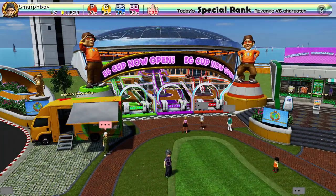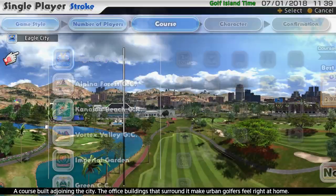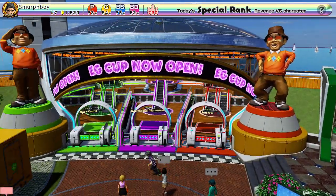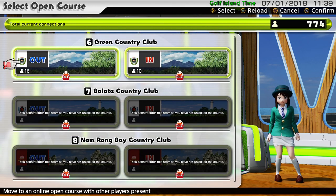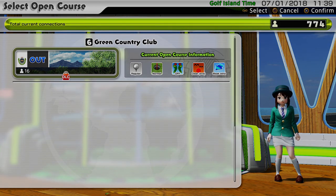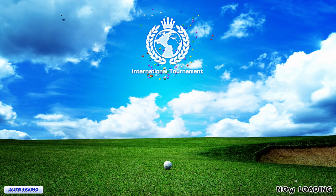So that's a quick look at my custom clubs. What I might do is just show you them in action. Let's quickly set up an open course and find a nice quiet one. I'll show you the difference between the various club lengths — I'll play with standard clubs, which is what you get in the tournament, and then show you set one and set two so you can just see the difference.